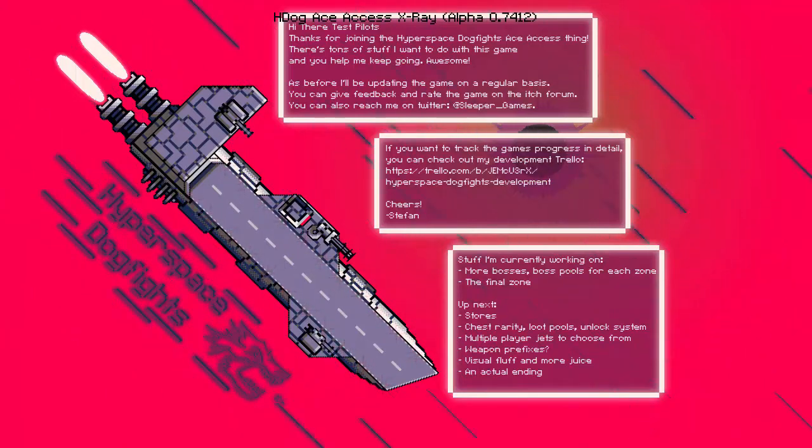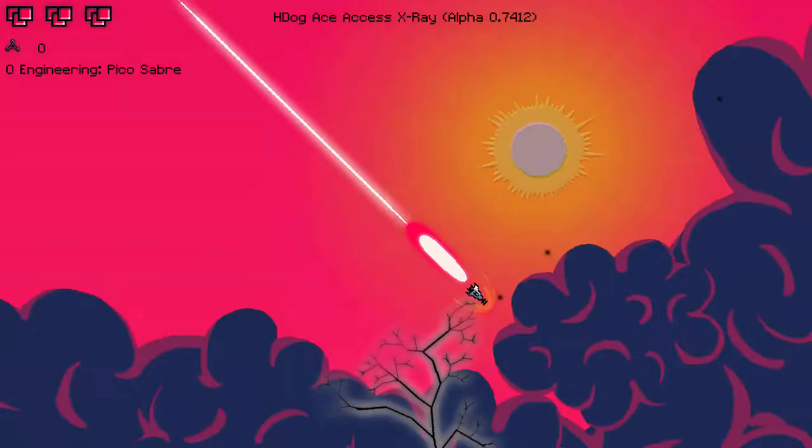Hello and welcome back to another update for Hyperspace Dogfights, the game by Sleeper Games. I've been tracking it for quite a bit and haven't done updates in a while. It's time for another one — this is the X-Ray update. I've missed a few in the meantime, but there's a lot of new stuff: new enemy types, new enemy mechanics, new zones — so it's not just the desert thing anymore. Let's get into a game and see if we can find some of the new stuff.